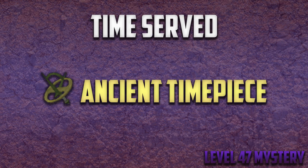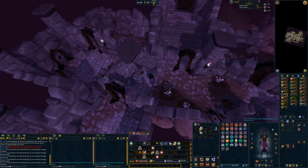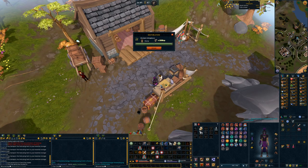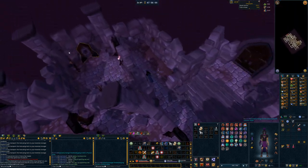The following mystery is Time Served. You can do this mystery at level 47 and it's fairly simple. You'll need to repair an ancient timepiece artifact from the Presidio Remains, which is the level 47 spot directly inside that prison door we just dropped. Once you find that timepiece, repair it and use it on the cell controller to the north of the dig spot.